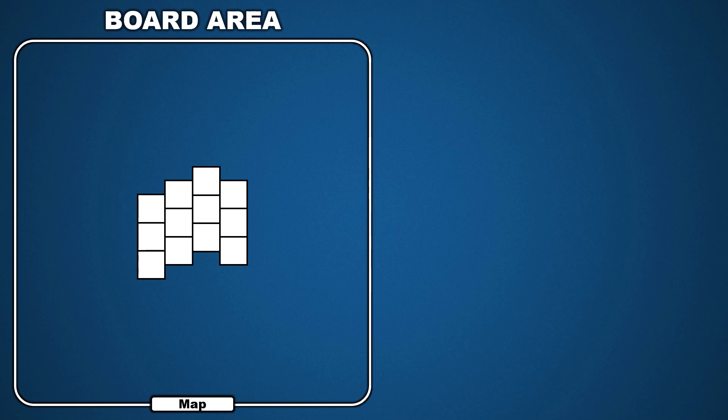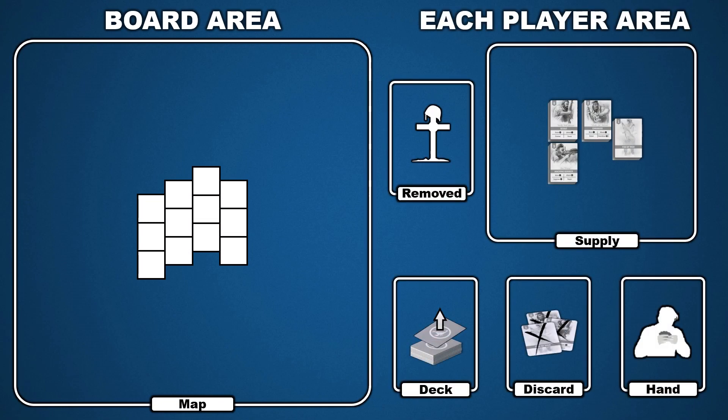The key to learning Undaunted North Africa is understanding how movement and combat actions in the board area are driven by card play in each player area. Let's begin by breaking down how the map, combat counters, and markers function in the board area while we set up the game.